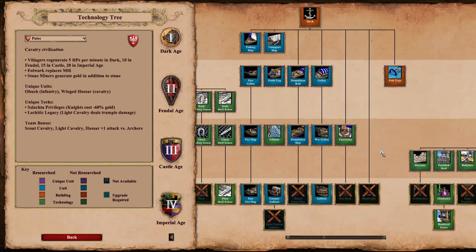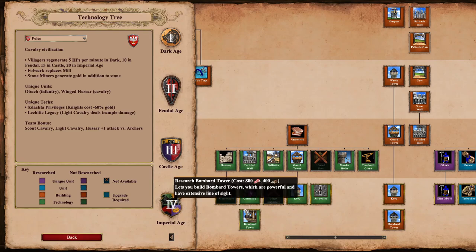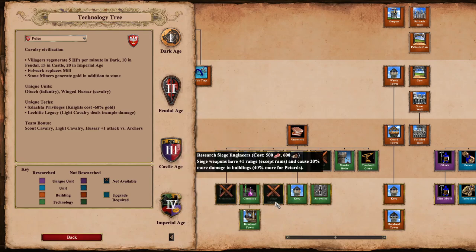The Dock is looking fairly straightforward - not outstanding but it does have Fire Ship and Galleon, so it should be able to hold its own on water maps. Looking at the University, we are missing a few techs: Heated Shot, which I'm sure nobody ever researches, and then Architecture and Siege Engineers. Siege Engineers and Architecture could be big ones to miss.